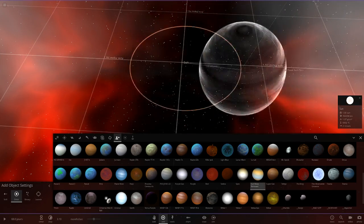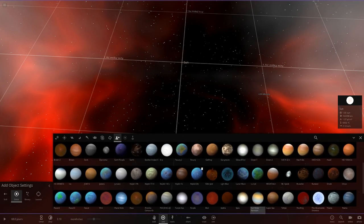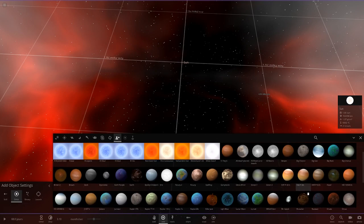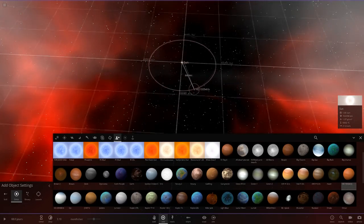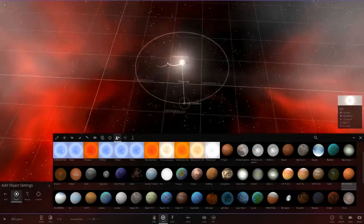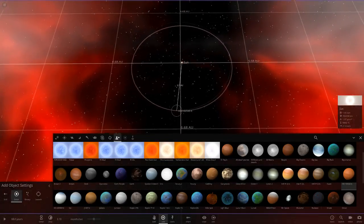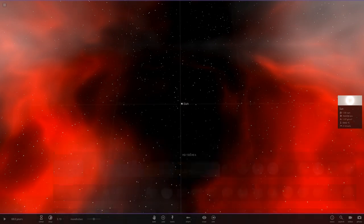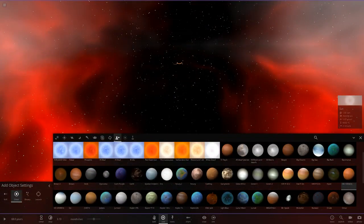I still have the galaxy-sized gas giant from before — we still want that. So, largest exoplanet — where is it? There it is, it's moved slightly since I last used it. We'll put it at a distance of 5.2 AU, so 5.18, that's close enough. Now I'm going to delete the old sun.